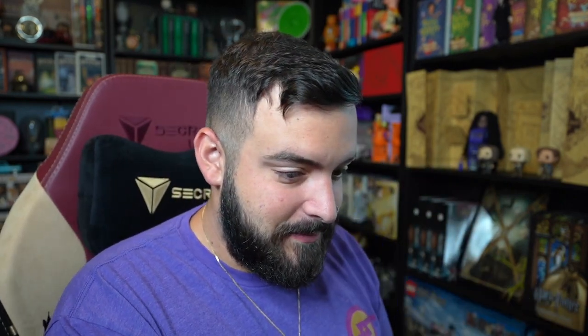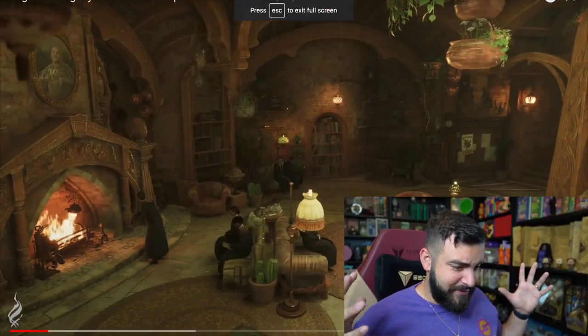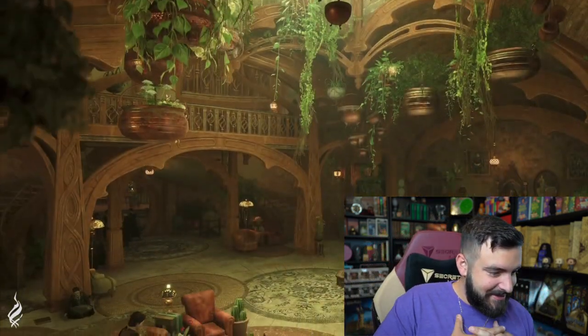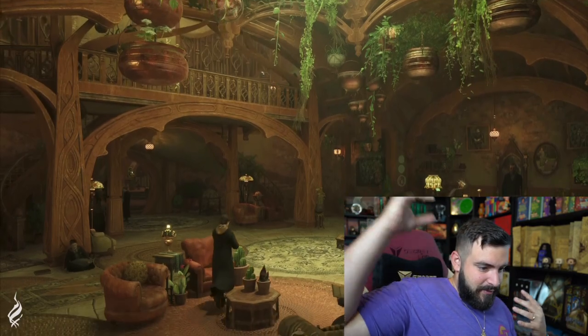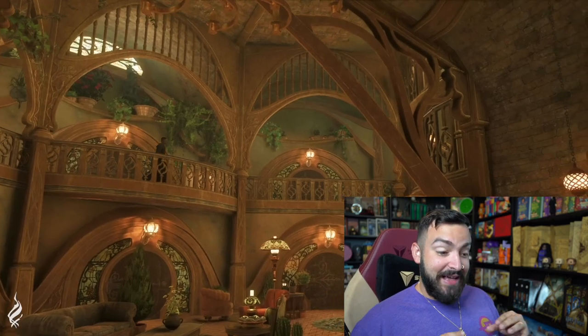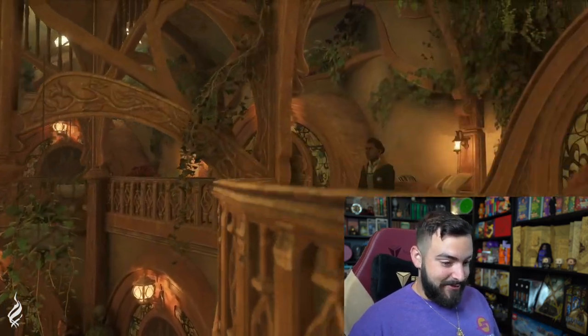Let's go into the Hufflepuff common room, let's go ahead and check this out. Oh, herbology — of course you have so much greenery. You got cactus, you got plants coming from the freaking ceiling. I love it! Look how green and yellow this looks. I really like this one, I really do.